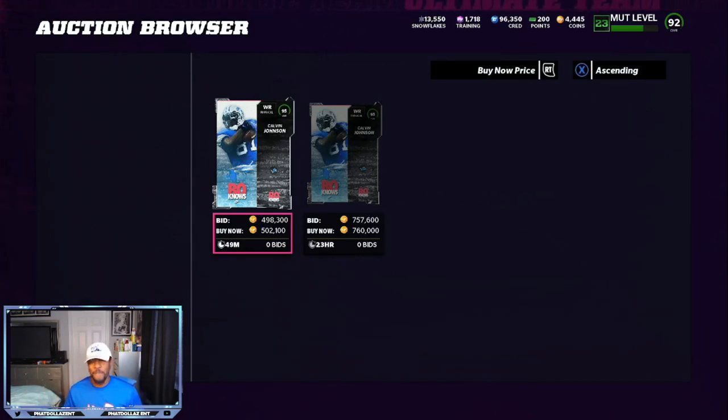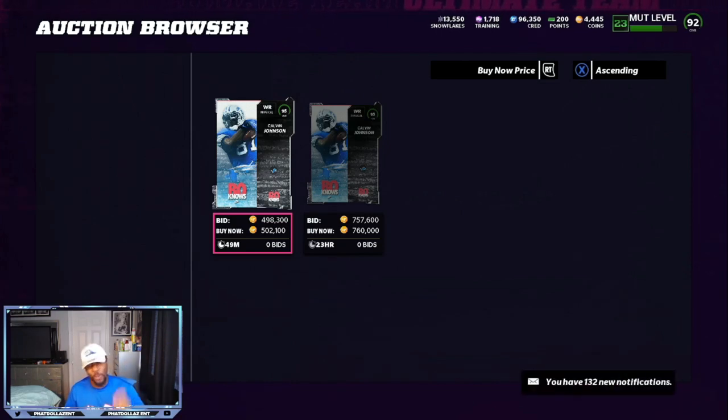I made a million coins that fast. Started off with 300,000 and after I sell everything back I could probably build another 94, that would be another 200,000. I made at least 800k to a million profit, so I'm gonna have my 300,000 back plus an additional 700 to 800,000 on top of that. Go ahead and do this method right now.